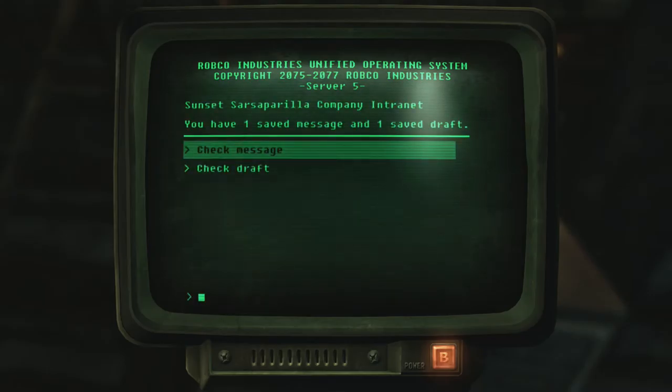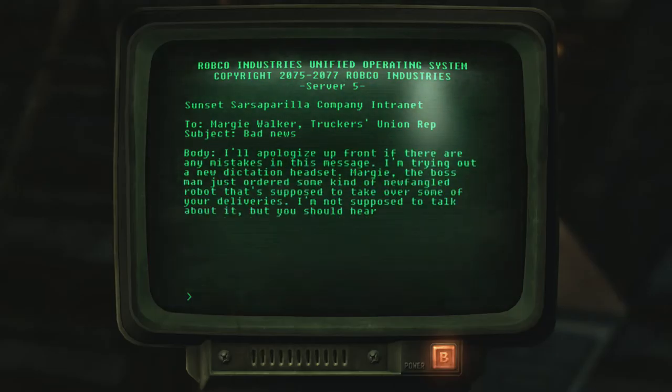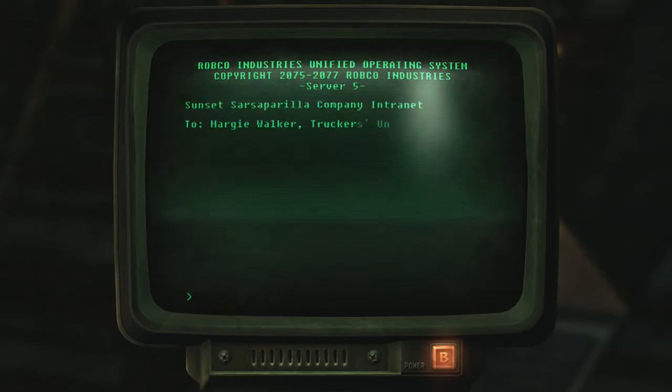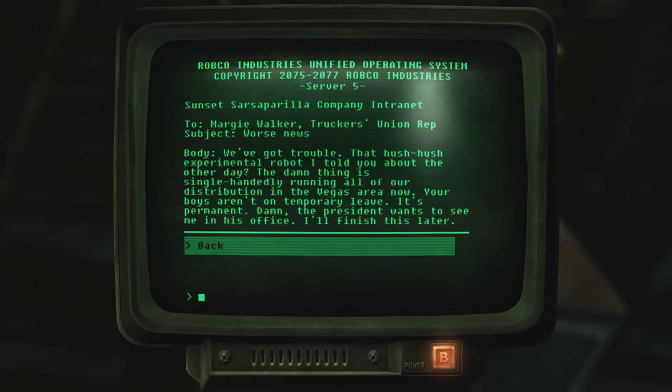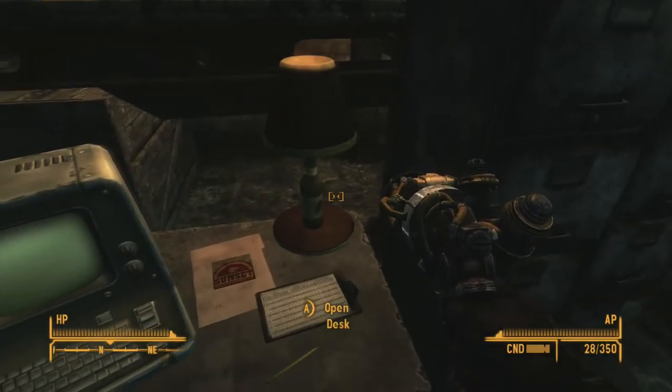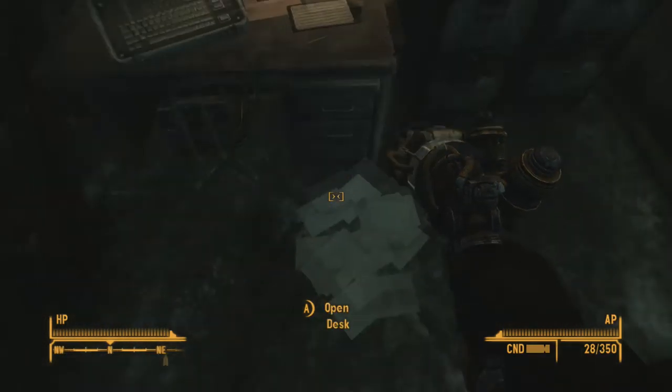One saved message - let's check it. To Margie Walker: Apologize up front if there are any mistakes. I'm trying out a new dictation headset. Margie, the boss man just ordered some kind of newfangled robot that's supposed to take over some of your deliveries. I'm not supposed to talk about it, but you should hear about it soon. Do not pass this along. The saved draft says: To Margie, subject worst news - that hush-hush experimental robot is single-handedly running all of our distribution in the Vegas area now. Your boys aren't on temporary leave - it's permanent. That isn't really telling me what's happening here.